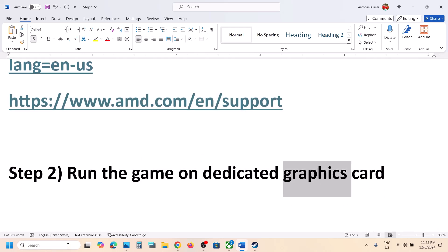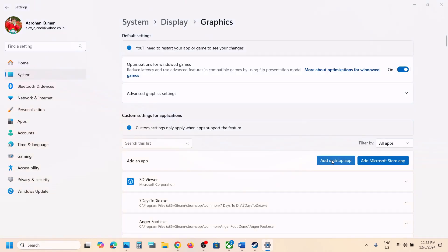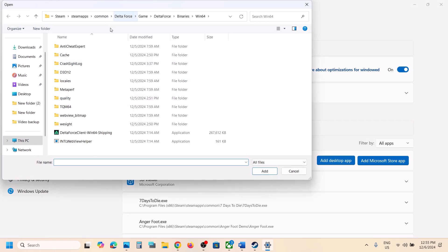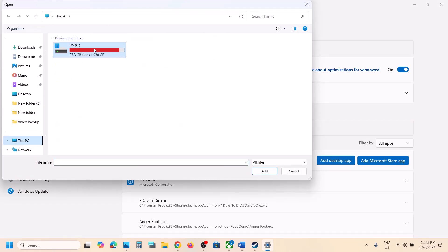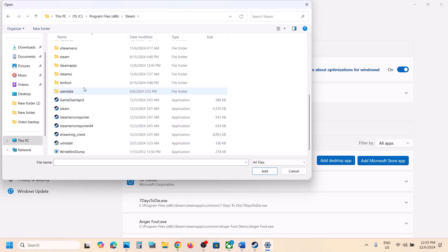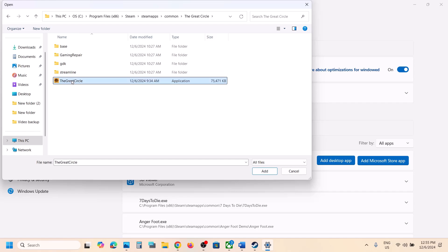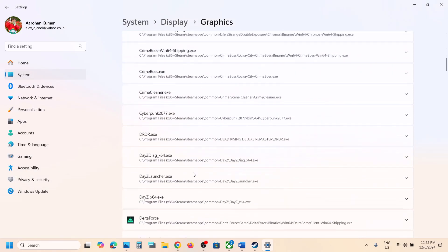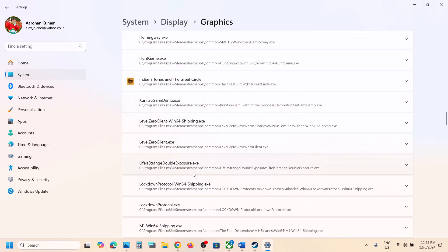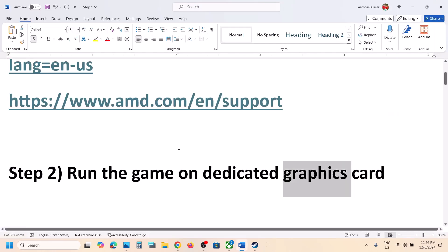The next step is to run the game on the dedicated graphics card. Type 'graphic settings' in the Windows search box and click on Graphics Settings. Click 'Add desktop app,' go to the game installation folder — if the game is installed on C drive, open C drive, Program Files, Steam, SteamApps, Common, then the game folder. Select the game exe file and click Add. Once added, scroll down, find the game in the list, click on it, select High Performance, choose your graphics card, and then launch the game.